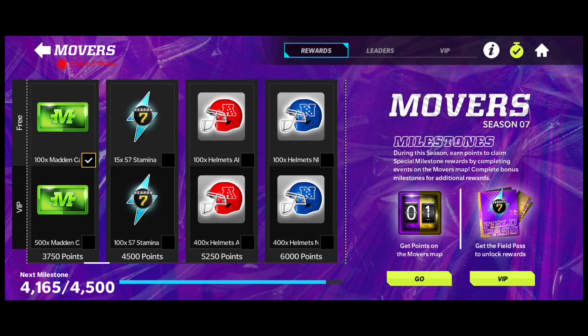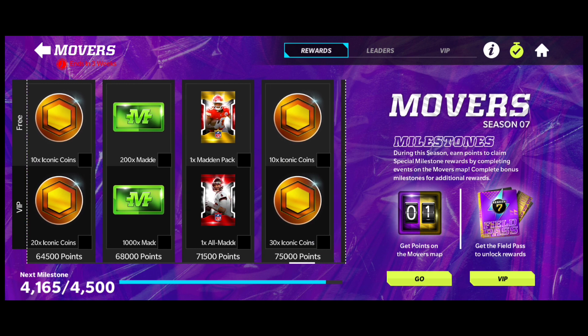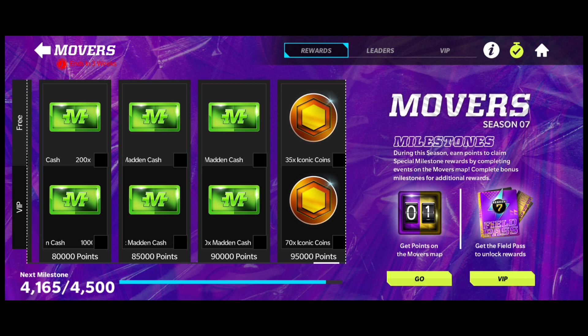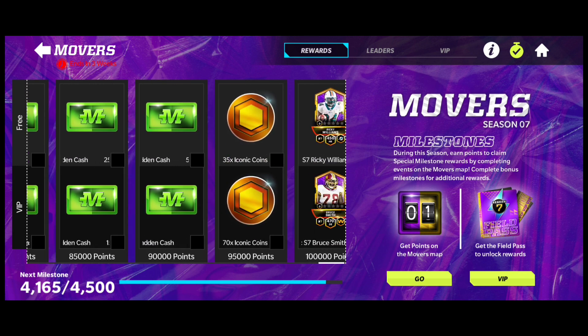For Movers, if we head into the pass, we'll also be able to get coins here. You get 10 Iconic Coins at $64,500, another 10 at $75,000, and then 35 at $95,000. So if you're grinding your Movers and you get to $100,000 in the three weeks, you have to grind the Field Pass to claim those rewards. That's $35,000, $10,000, and $10,000 — which equals 55 Iconic Coins when you hit $100,000.